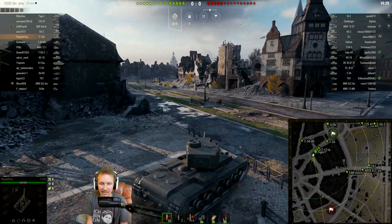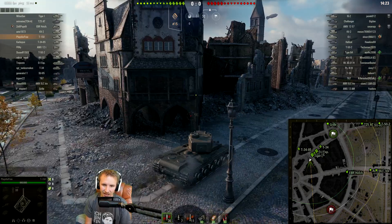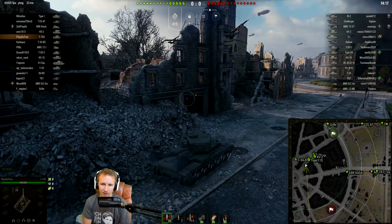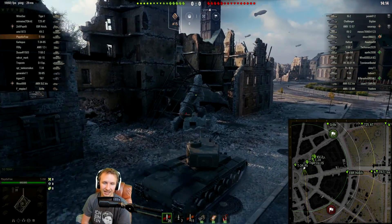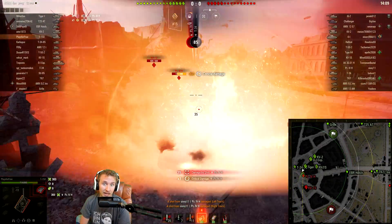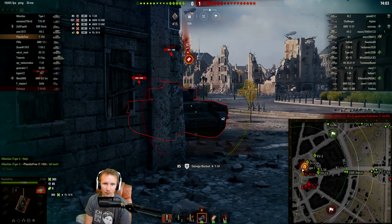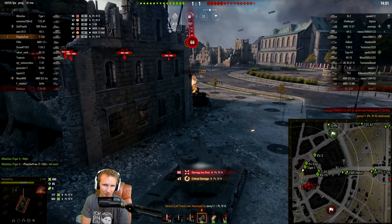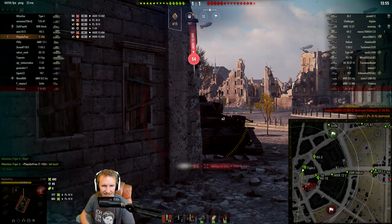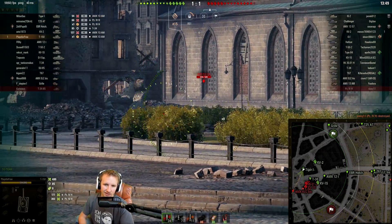Now I'm playing the T-150, fully elite with the 107mm — this thing just feels like an absolute beast. On Ruinberg, this is definitely one of the more favourable maps for this tank. My T-150 has definitely been one of my go-to tanks for regaining some sanity during this free-to-play marathon, because when you're trying to play a stock KV-3 that drives slower than a TOG, you need something as a bit of a pick-me-up.